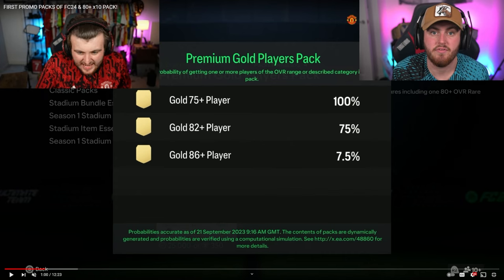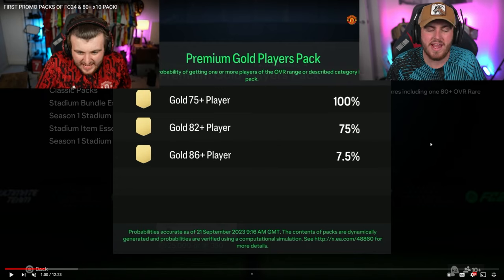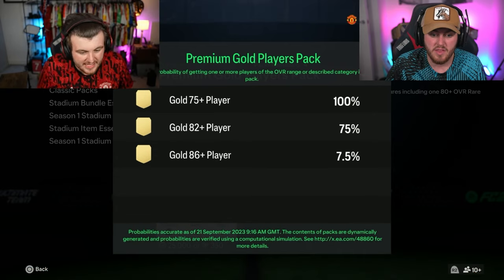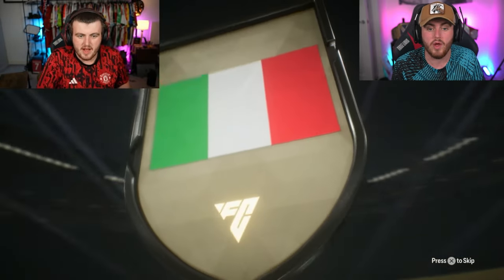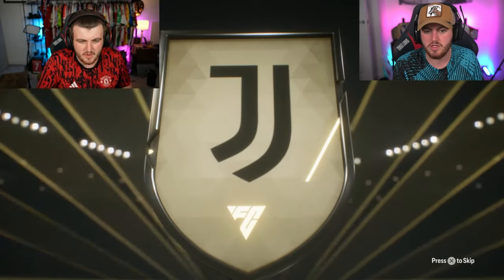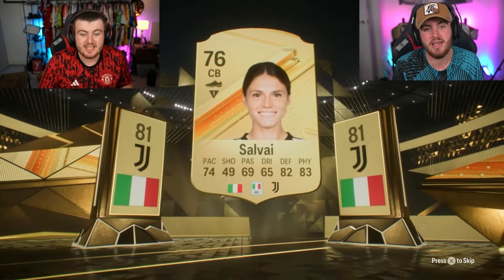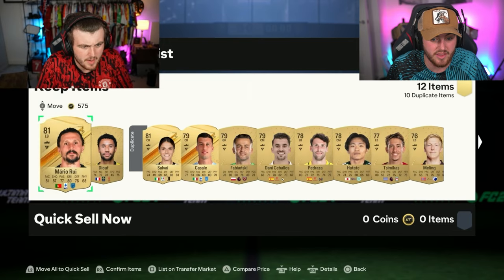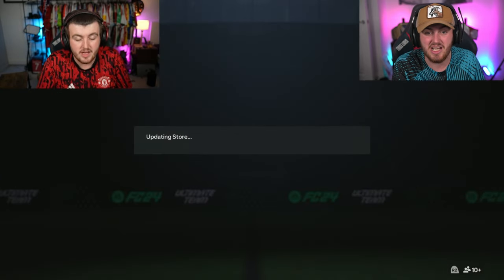In return for 1,750 points you get the five premium packs. So I recommend if you are going to open packs, waiting to see if EA do the same thing and drop the five premium gold players packs. Not to mention the odds are just better as well. These will be tradable, they'll have better odds, and you can open all five for 1,750 points and you still have 2,850 points left over. It's definitely way better value opening these than spending all your points on 7.5k packs and getting potentially nothing back.